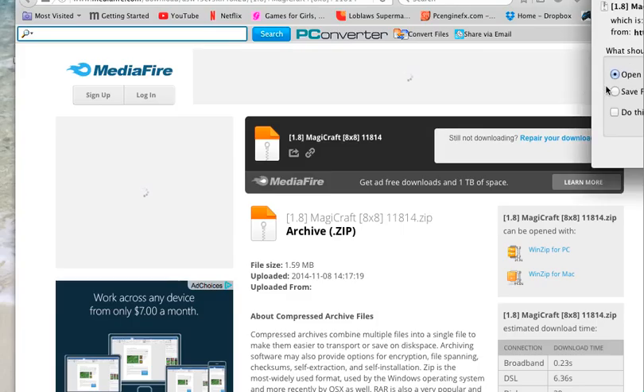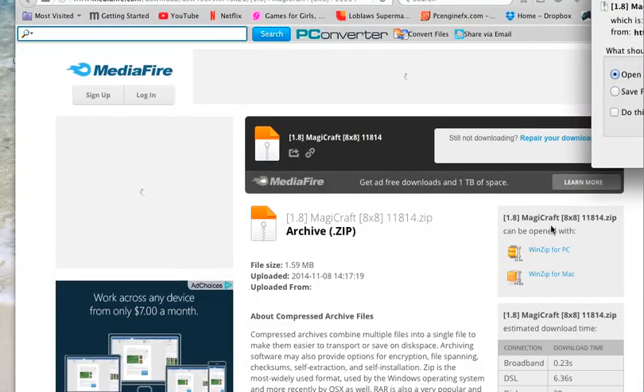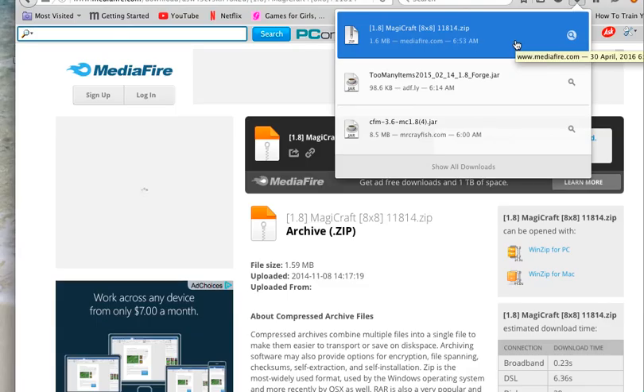There's going to be a screen that says 'Opening 1.8 Magic Craft' or something like that. You want to select 'Open with' and then you can hit 'Open with other.' It will open with Minecraft — then you're gonna hit OK.